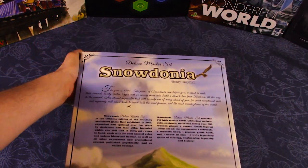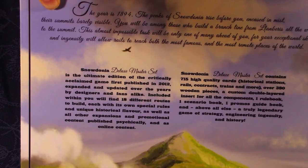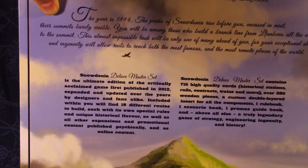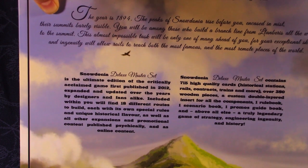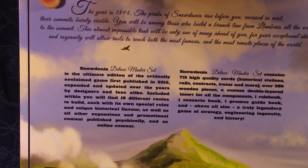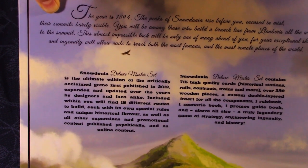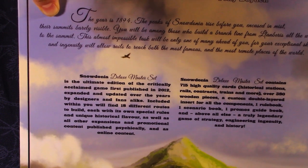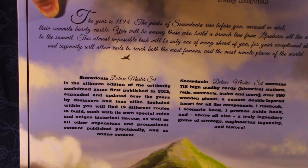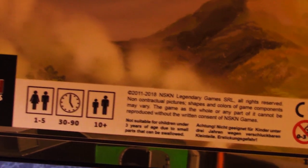This is a railroad building game where you have to overcome environmental obstacles to build a railroad. From the back: Snowdonia Deluxe Master Set is the ultimate edition of the critically acclaimed game first published in 2012, expanded and updated over the years. It includes 18 different routes to build, each with its own special rules and unique historical flavor, plus all other expansions and promotional content. It contains 715 high-quality cards, over 380 wooden pieces, a custom double-layered insert, rulebook, scenario book, and promo guidebook. One to five players, 30–90 minutes, ages 10 plus.